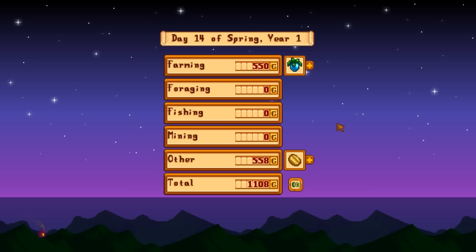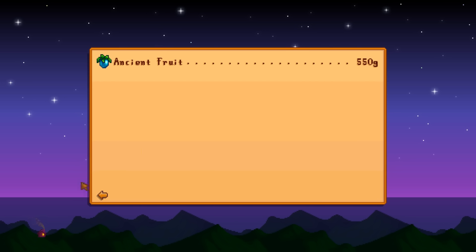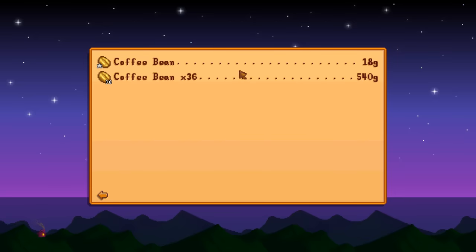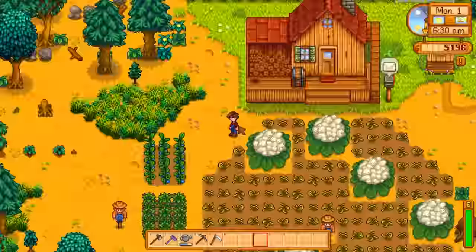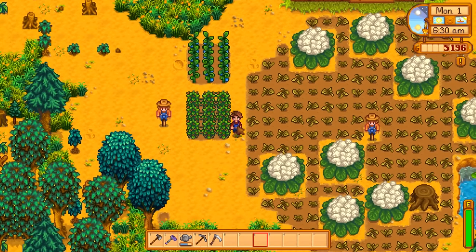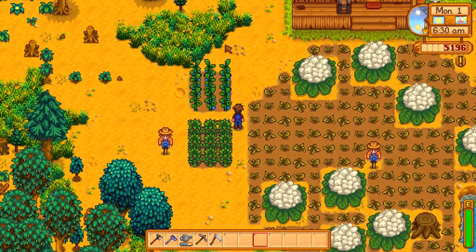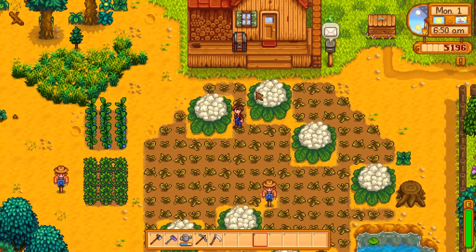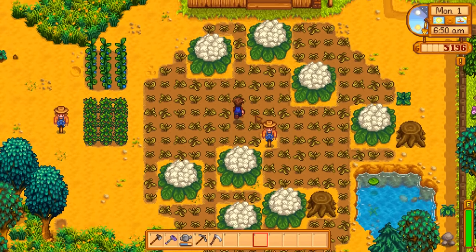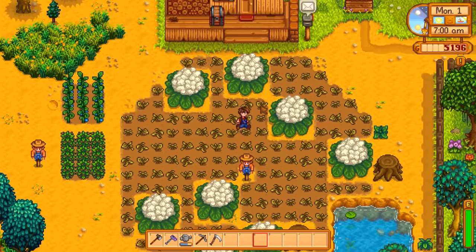Let's go find summer. A quick note on values: a single ancient fruit is worth 550 gold, and coffee beans produce multiple per plant giving 558 gold, and those go every two days. Once we move into summer, most spring crops will have died unless they're multi-season crops like ancient fruit or coffee, or giant crops which hang around forever.